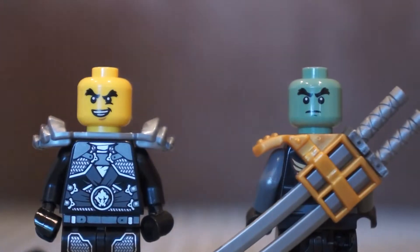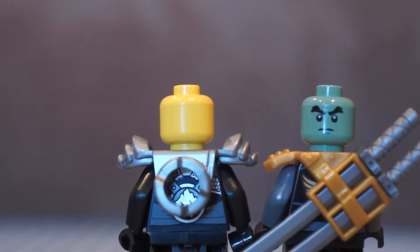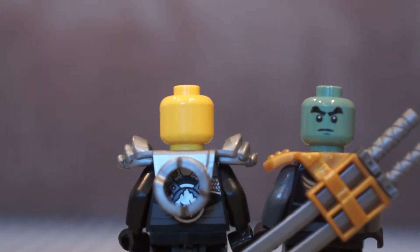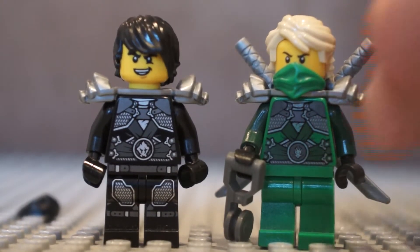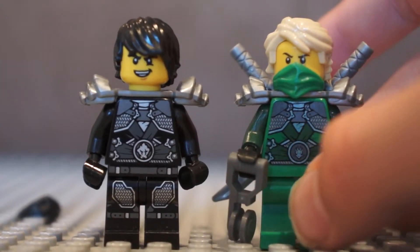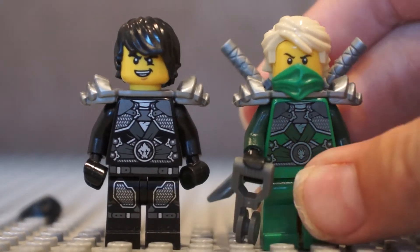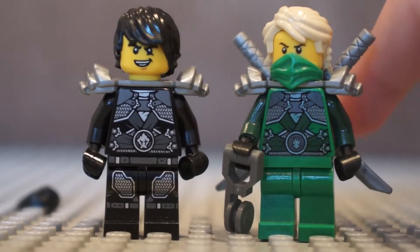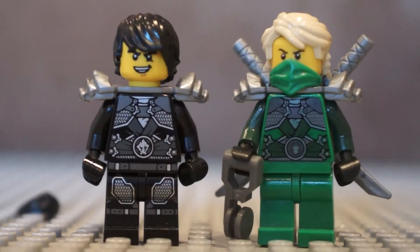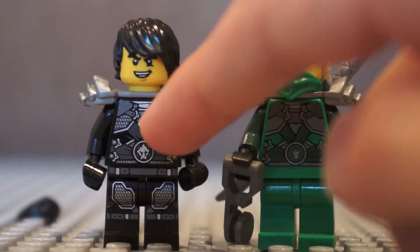On the ghost face, he has a calm expression on the back, but Stone Armour Cole has no calm expression whatsoever. Here is another comparison to show that the torso prints are exactly the same. Lloyd's does look a bit different, but that is just because of how they printed it back then — it is the exact same torso print. Aside from that, Cole and Lloyd have their different elemental symbols, and Cole has a new leg print. They both also have the silver armour, which is really cool.